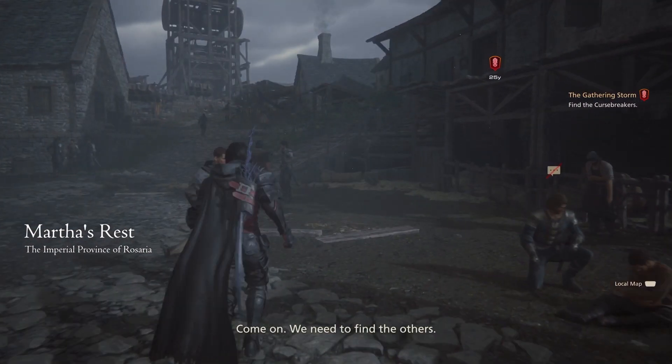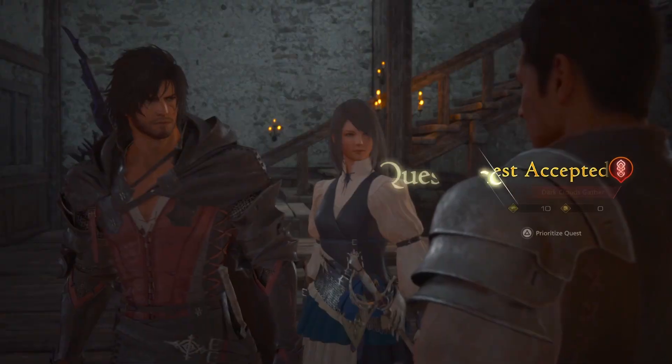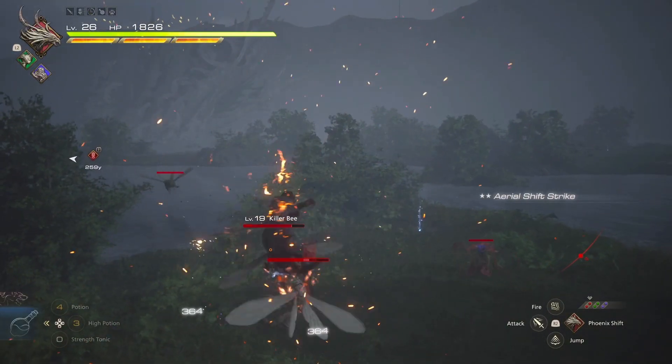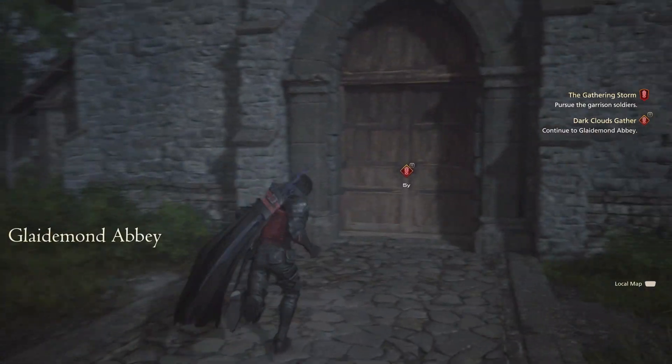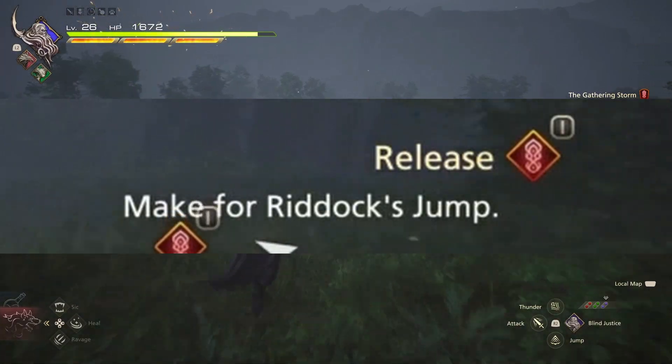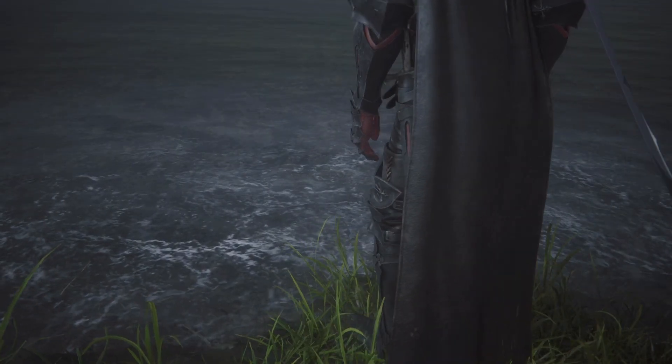Simply head to Martha's Rest in Three Reeds to get cracking. You will be sent into the surrounding area and eventually come to Glademond Abbey. Fight the Dark Shields here and then the quest will update to Release.